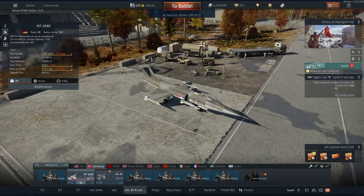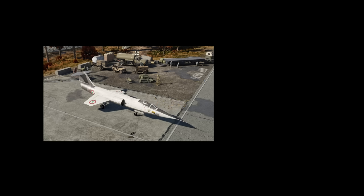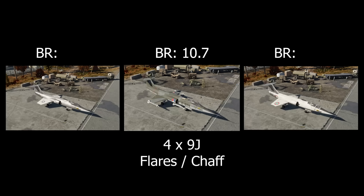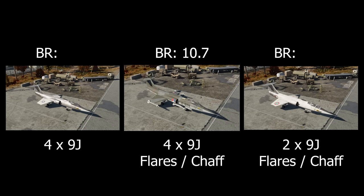In case you don't know, there are actually three F104Gs in this game: the Italian one, the German one, and then the one in the Chinese tech tree. Both the Chinese and Italian variants get either fewer missiles or absolutely no countermeasures. And of course, because those jets are slightly worse, Gaijin has decided to keep them at exactly the same BR of 10.7.